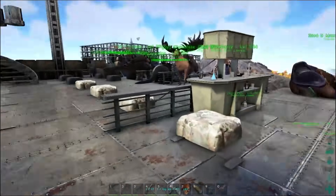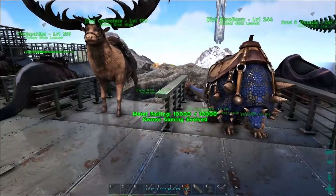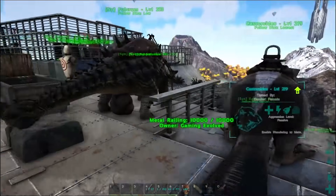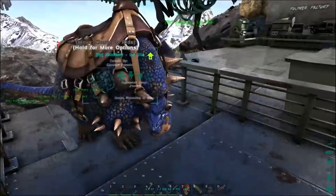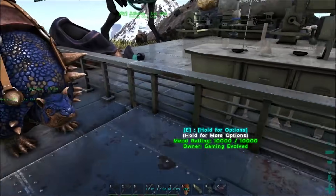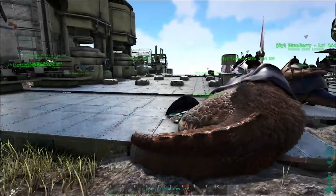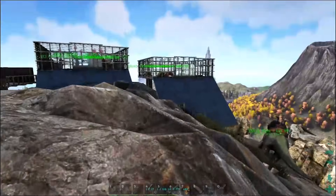Over here we have our chemistry bench. And then we have our little utility dinos — we have our Dodik, our Moose, our Beaver, and then our Anki. I think all these are imprinted, so they're all really good — kind of OP gathering dinos. We have our mutated Megalosaurus. I should mention that all the other Megalosaurus disappeared and I don't know why. As well, here we also have an organic polymer farm.